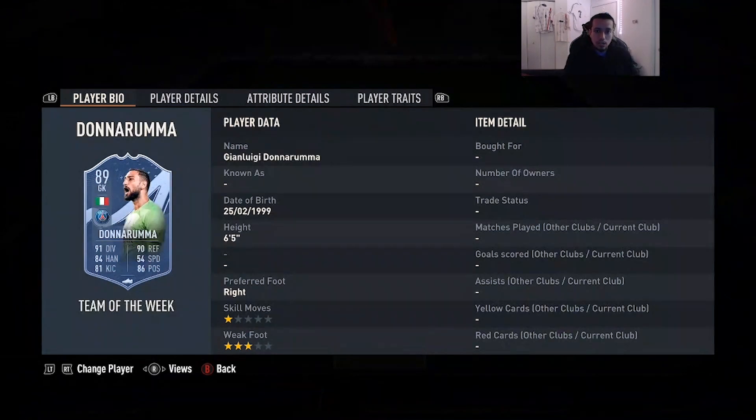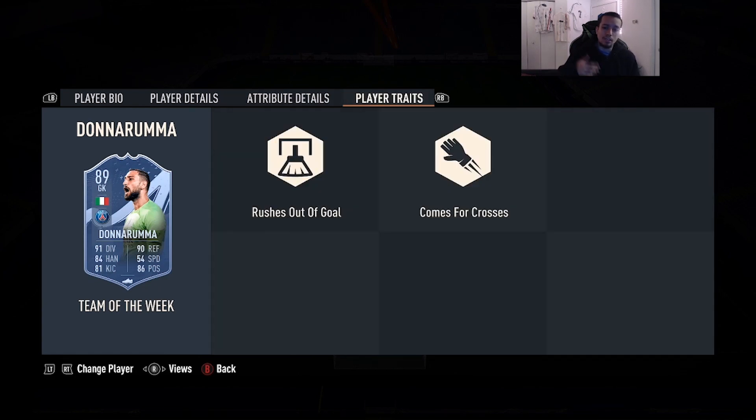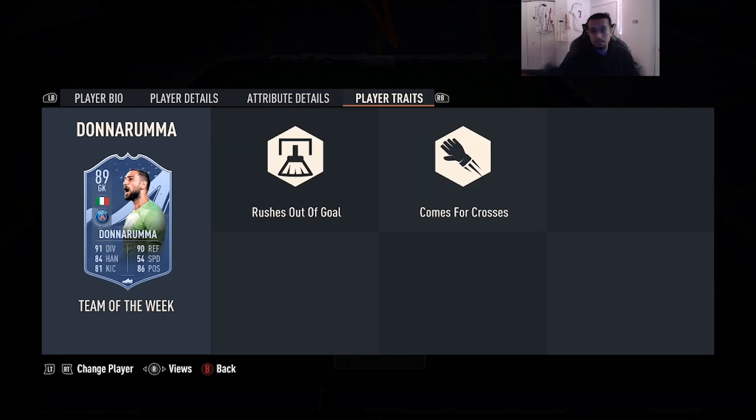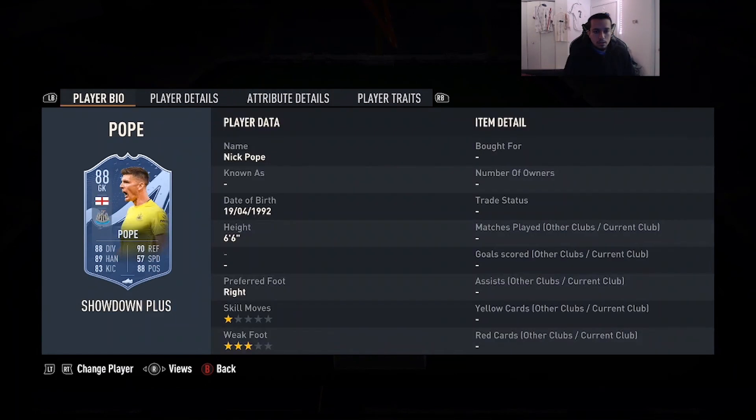Number 8 is going to be Team of the Week 89-rated Donnarumma — 6'5, right foot, three-star weak foot, 91 diving, 84 handling, 81 kicking, 90 reflexes, 86 positioning. He has the rushes out of goal trait and comes for crosses trait. A lot of people are either hit or miss with him — they either like him a lot or think he's garbage. Personally I think he's pretty solid. The combination of his height, player traits, and decent links to Ramos, Mbappe, and Messi make him a pretty good option.